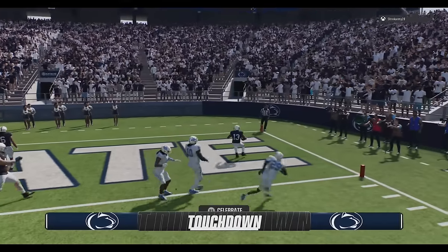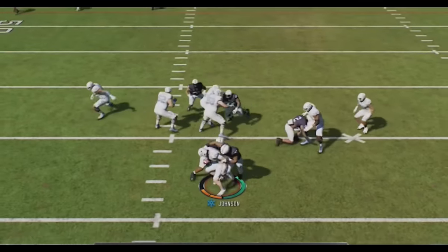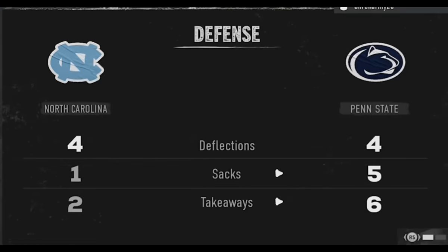Other than a couple of short touchdown runs, Penn State's playbook is terrible. My opponent goes down swinging, taking 2 more sacks on the final drive before throwing a game-ending interception. This defense was lights out — we finish with a total of 5 sacks and 7 interceptions, though the one on the 2-point conversion didn't count. Go ahead and give this defense a try and let me know what you think in the comments. More defense and tip videos are linked on screen — until next time, thanks for watching.